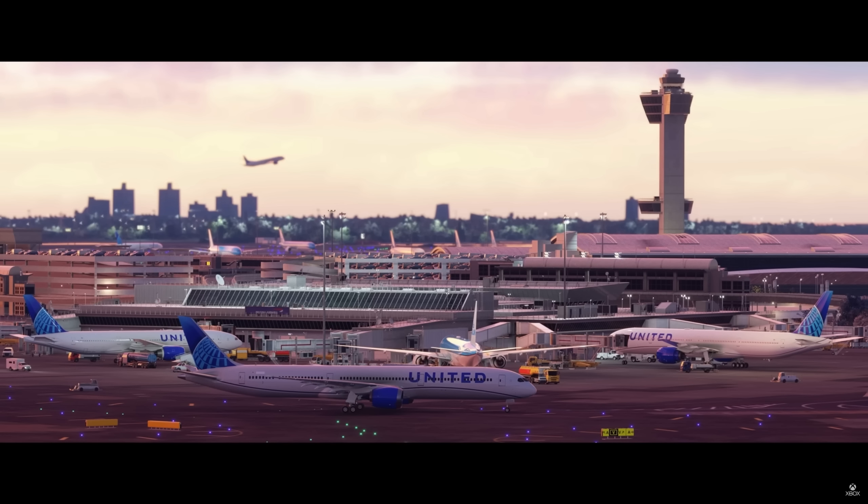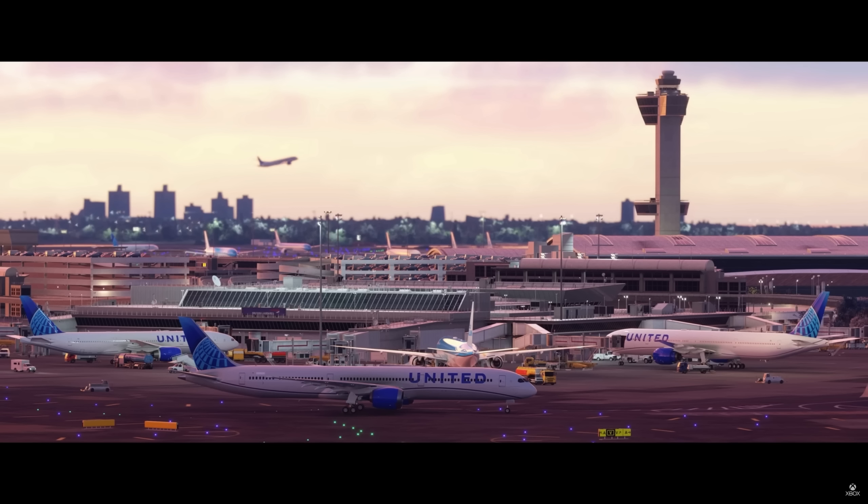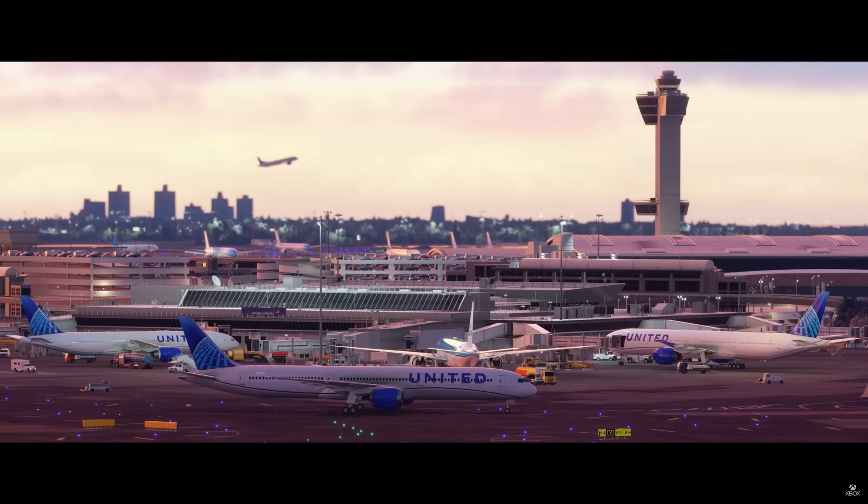Now we move on to this shot at JFK in New York. We've got the United 787-10 in the foreground and the KLM A330 just behind the parking garage on the left — that looks like the INI Builds A330 we're going to get. One thing to point out is that we're seeing real-world liveries on these airplanes: United Airlines, KLM, British Airways on a banner. It looks like they're hinting towards better AI models, and they appear to have partnerships with some of these airlines.